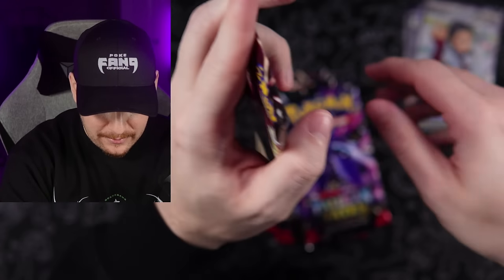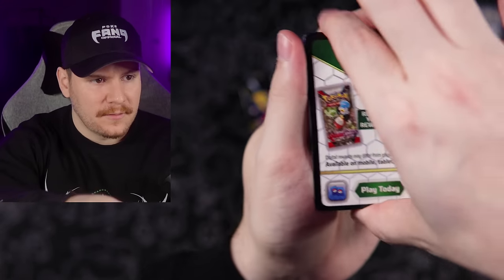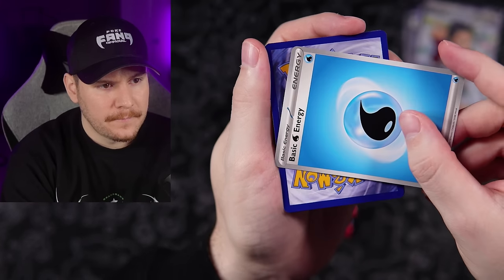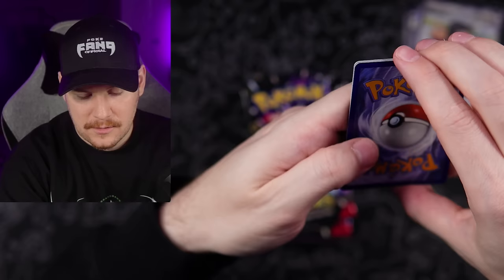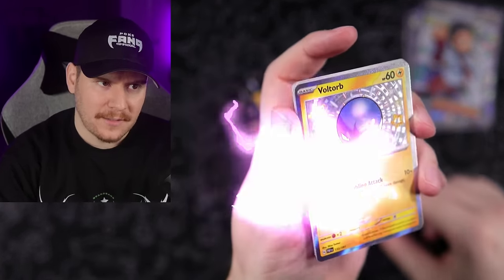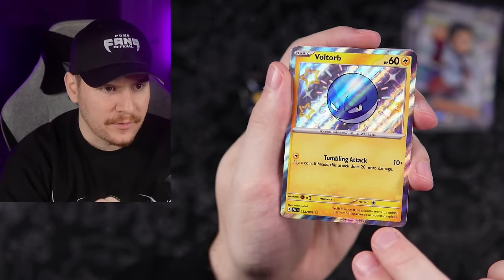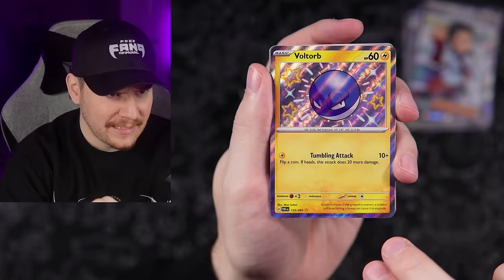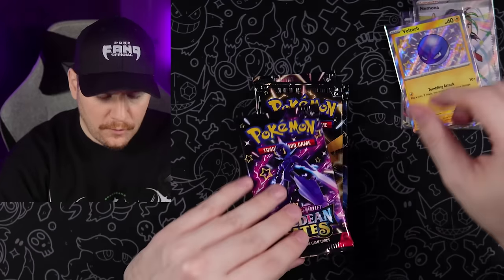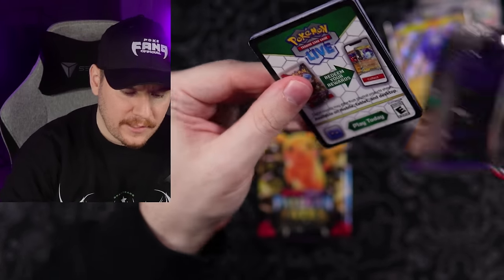Nemona ultra rare — would have been cool to get the special illustration rare version, but we'll take it. Lightning energy. Love a good Voltorb baby shiny — so simple in its design and that blue looks really good, a really nice deep blue you wouldn't expect. A Raichu and a Mimikyu.